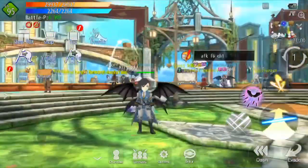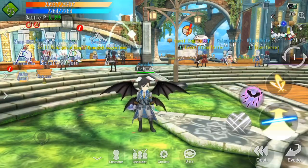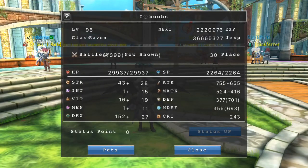Welcome back to another video. Today I'm going to show you guys exactly what stats are and what they're used for. If you click on your status, you'll open it up and see Strength (STR), Intelligence (INT), Vitality (VIT), Mentality (MENT), and Dexterity (DEX).